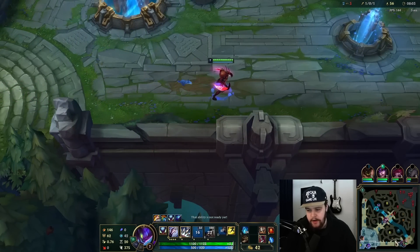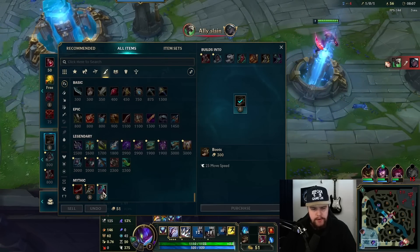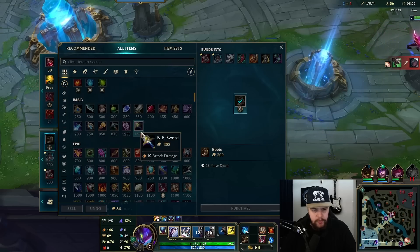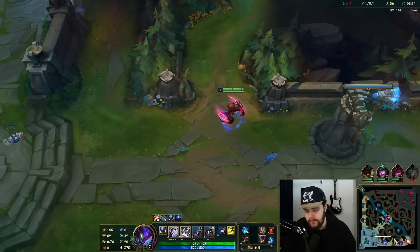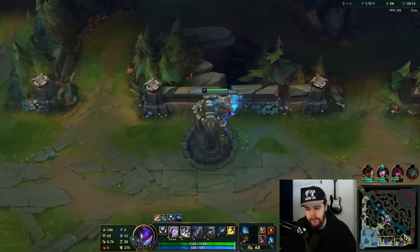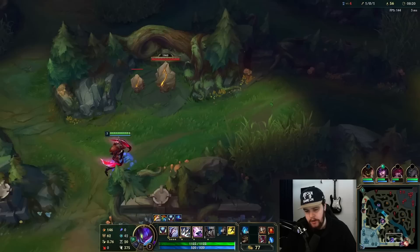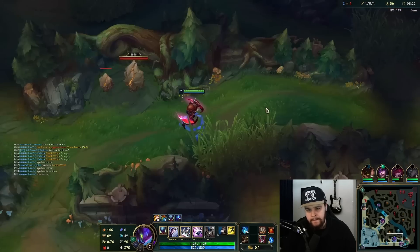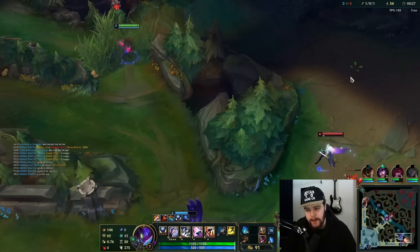Goredrinker is by far the only real option these days for bruiser Kai'Sa. The reason is they removed the omnivamp from Eclipse. Omnivamp is still on Goredrinker, plus it gives additional item healing, which is great. Omnivamp is an amazing stat on Kai'Sa because isolation damage Q heals you for a lot because of omnivamp. We see instant play potential on bot lane — walking in with a sweeping trinket, ultimate as backup.